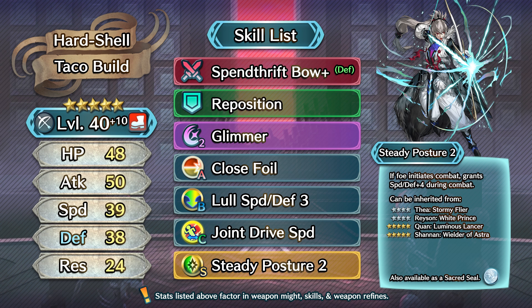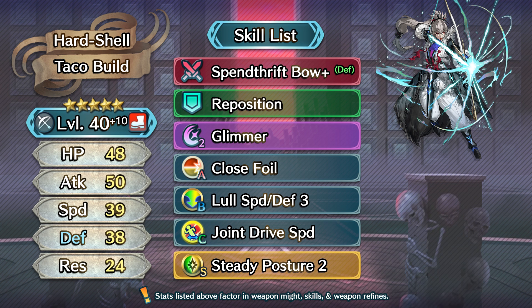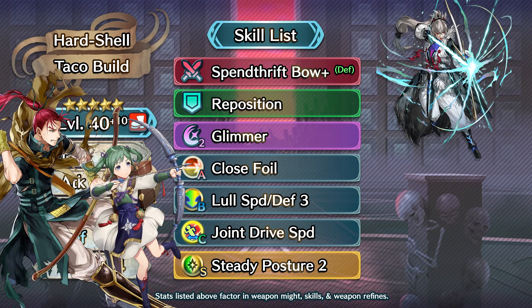And lastly, we've got our sacred seal, which I'm going to reserve for a stance skill since we are rocking an enemy phase build, of course. Kestrel Stance 2 isn't yet available as a sacred seal, unfortunately, and so I think that the next best option for him would be Steady Posture 2, which grants him plus 4 Speed and Defense in combat on the enemy phase. Close Defense is another solid option that grants him plus 6 Defense and Resistance when up against close range threats, but I do think that he wants the extra Speed more over the Res. And that is it for build number 1 — definitely a fun enemy phase build that I think improves upon the role that Takumi traditionally plays. Of course, it's worth noting that units like Midori or Shinen do outclass him, but if you absolutely adore Takumi and are willing to go all in for him, then I would recommend this build.